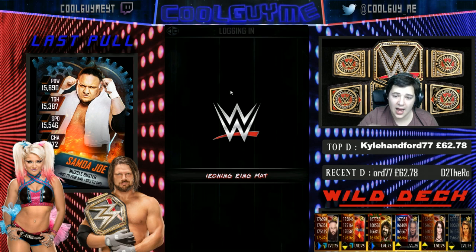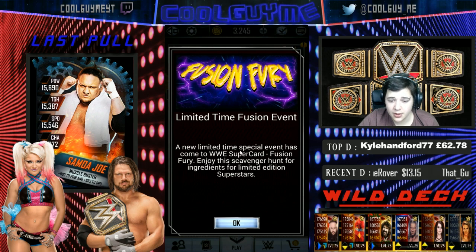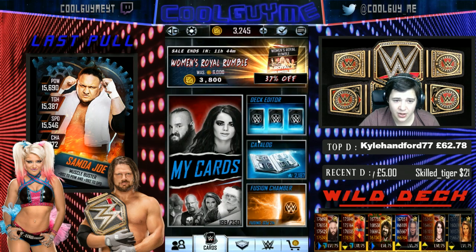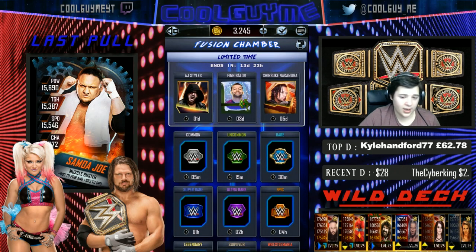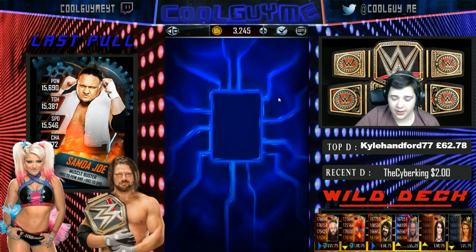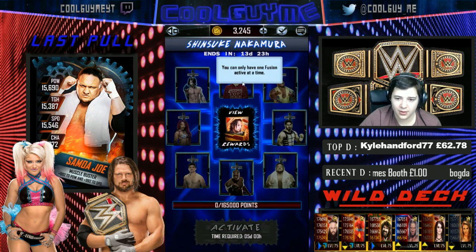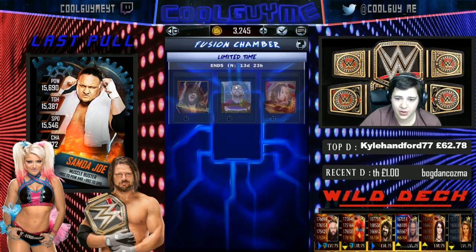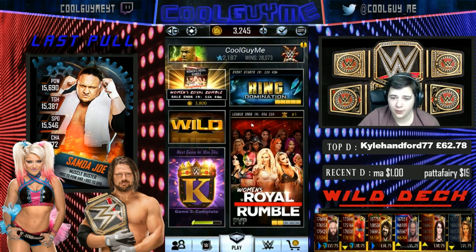A new limited-time special event has come to WWE SuperCard: Fusion Fury — a scavenger hunt for ingredients to craft a limited edition AJ Styles card. There's the Nakamura image as well — it is literally a Shinsuke event card, but the ingredients required are just insane. We'll learn more in a couple of days once my fusion is finished.